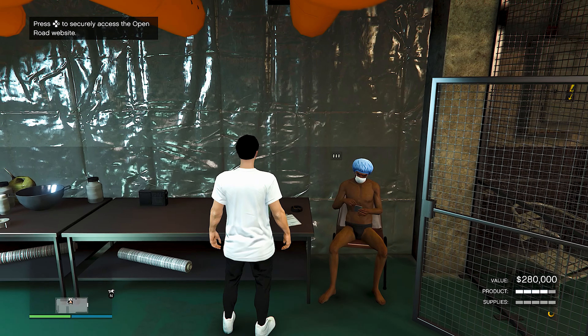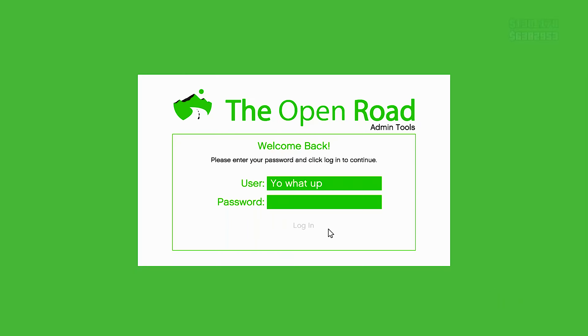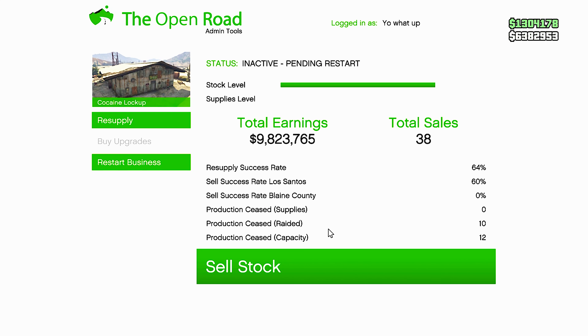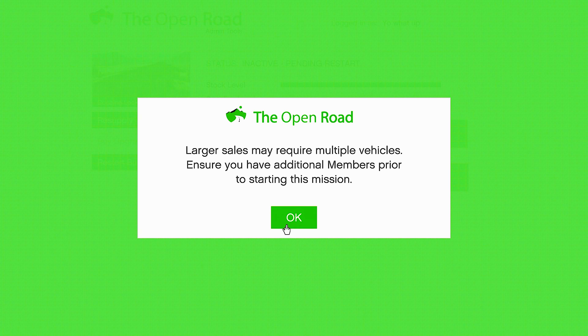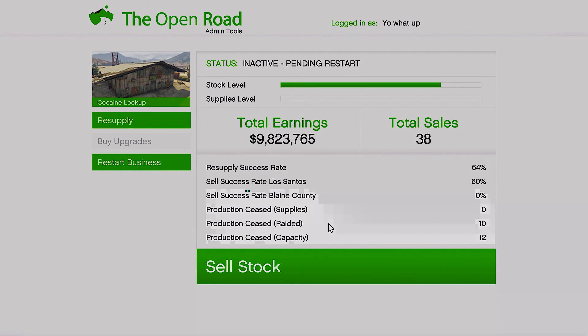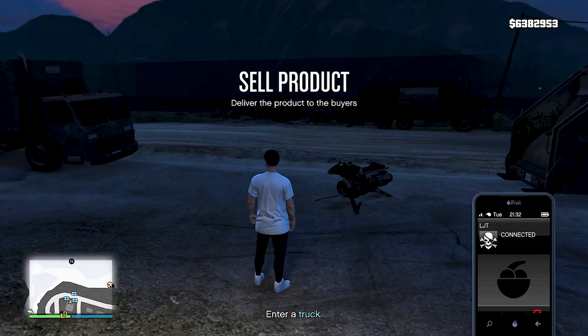I'm going to be showing you guys how to get one vehicle when you sell your Coke Lab this week in GTA 5 Online — it's going to save you guys a lot of time, trust me. I'm not doing a glitch or anything like that. I'm just going to go ahead and sell my Coke Lab. Now I get three vehicles right here, but I don't want three vehicles, so I'm going to set my location to last location and find a new invite-only session so I'm not being bothered.